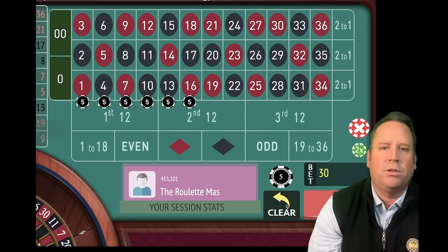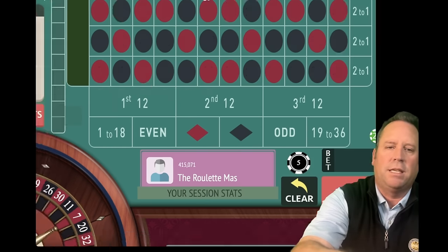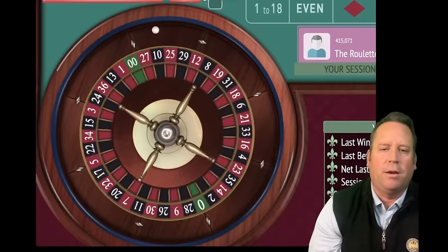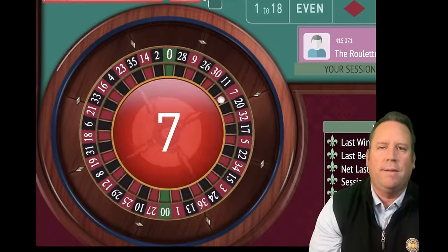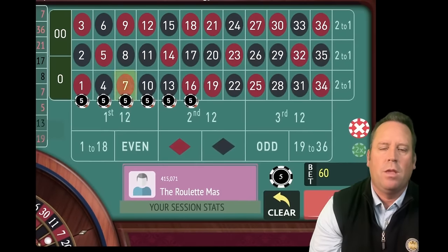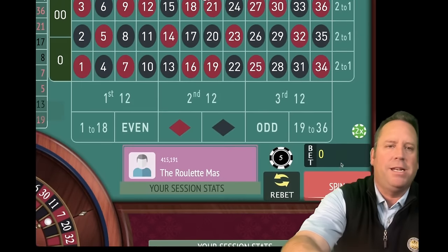We're going to make sure the 36 is not being bet on, and it's not. We're going to double the bet to $60 and spin. That's a seven red — and that's a win. We're going to find six new streets. We're up $90 already, making sure the seven is not included.